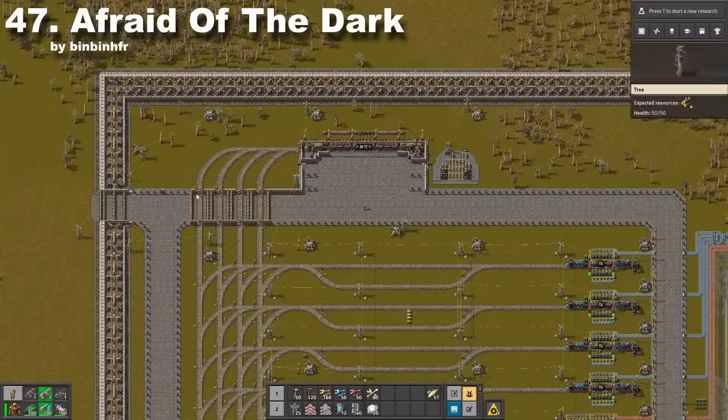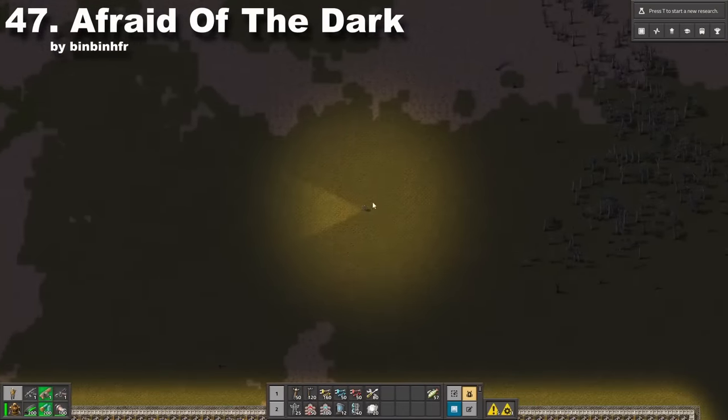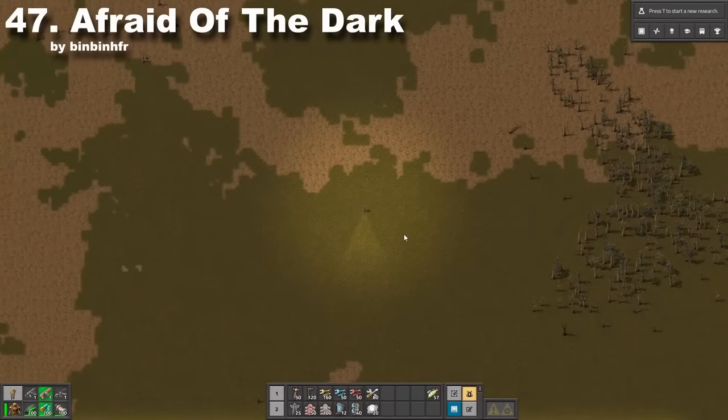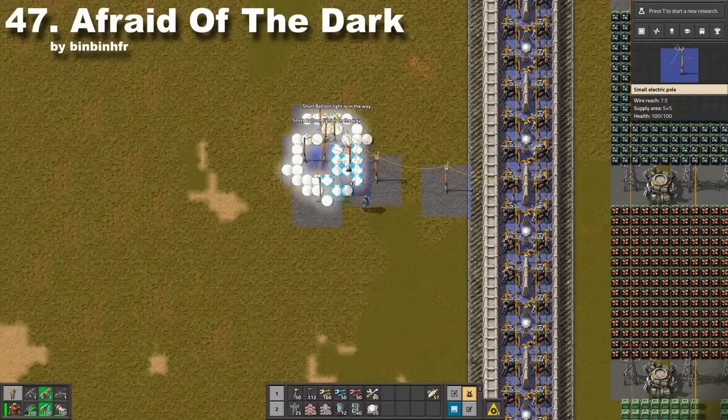Nights will be more bearable with this mod. For example, you can see a light around my engineer in addition to a normal flashlight. You can also craft improved night vision goggles, which work way better than the vanilla ones. I also have to mention new lamps which are way brighter than their vanilla equivalent.